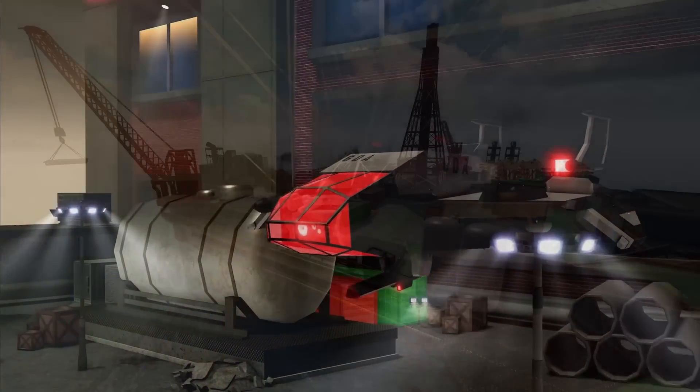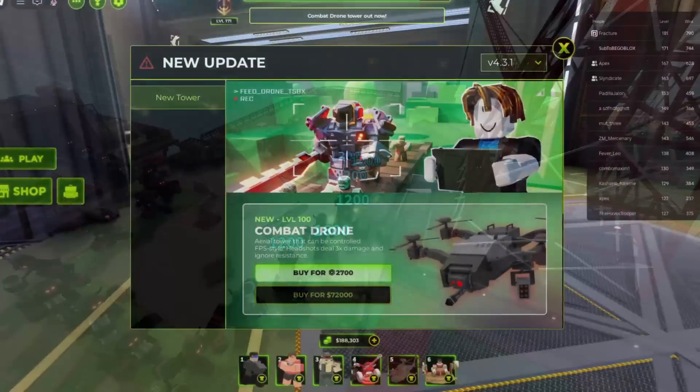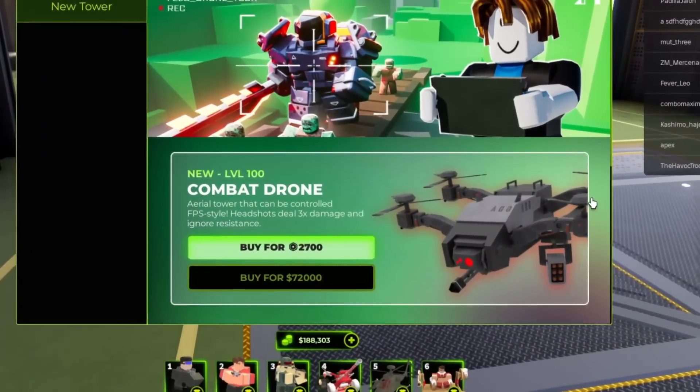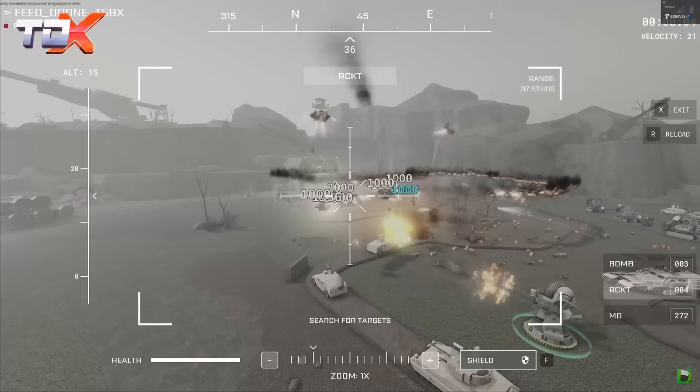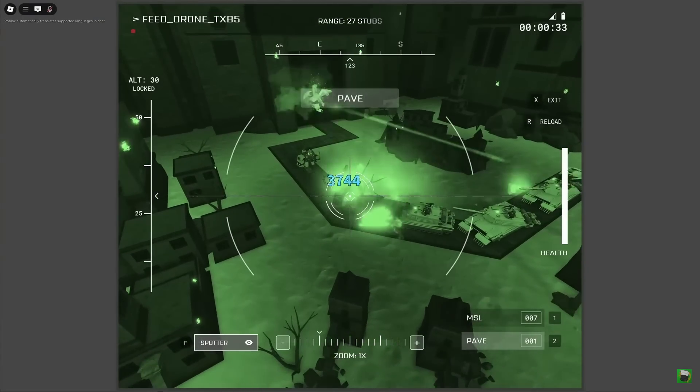With the combat drone being added to TDX, it is now possible to basically have free cam in TDX at the cost of 72,000 gold and level 100. But how do you remove this UI from your screen? That's where this tutorial comes in.